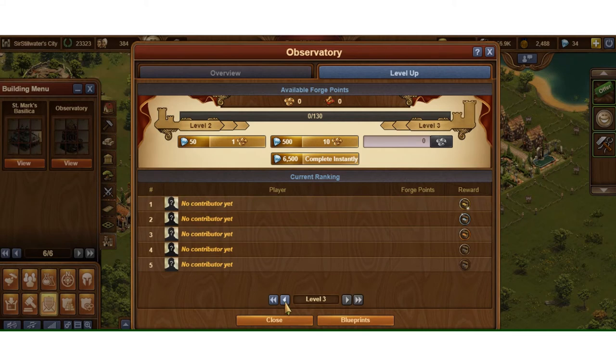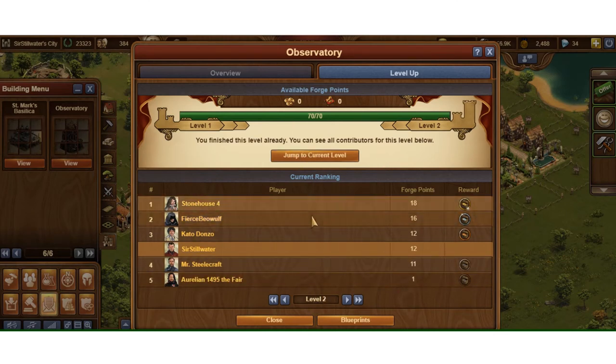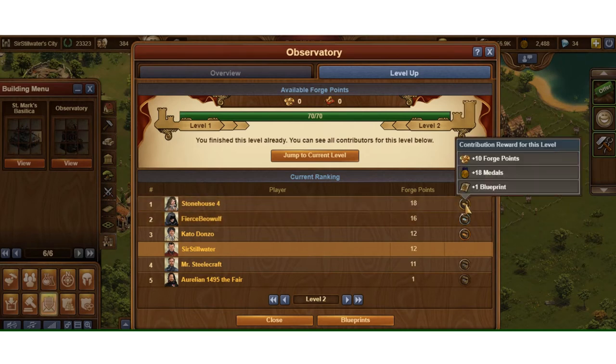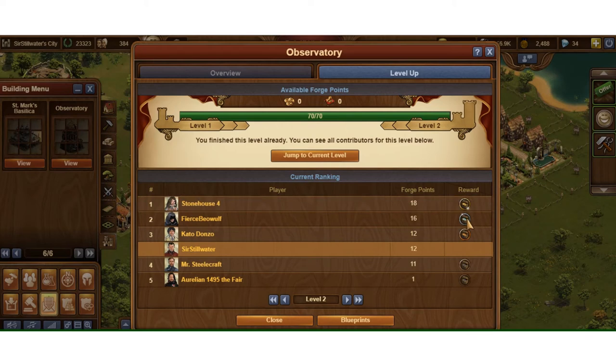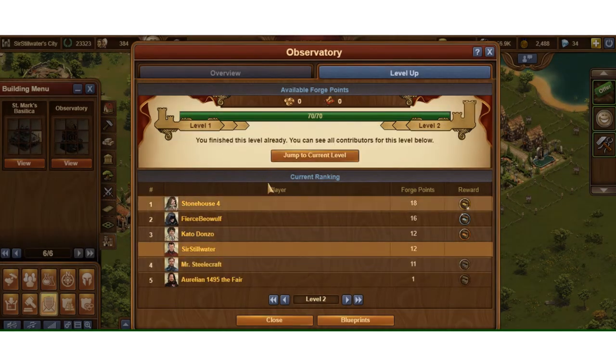Going back to show the guild FP swap — guild members helping guild members. Everybody in this list is a member of the guild, so everybody benefited here. At this current level, Stonehouse got 10 FPs and one blueprint. Unfortunately it only pays one blueprint at the top spot; the next level will show two. Fierce Beowulf got five FPs and nine medals. Kato got five medals, Mr. Steelcraft got two medals, and Arlean got a medal out of that.